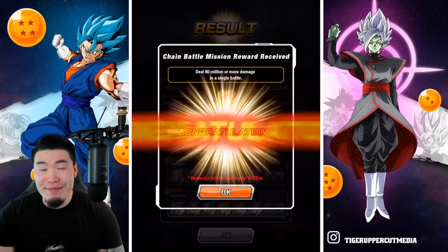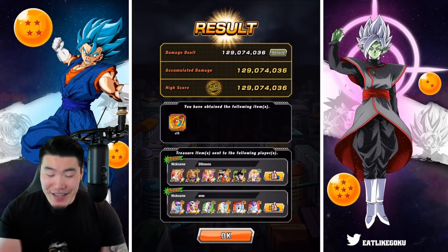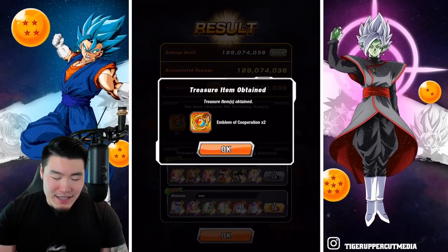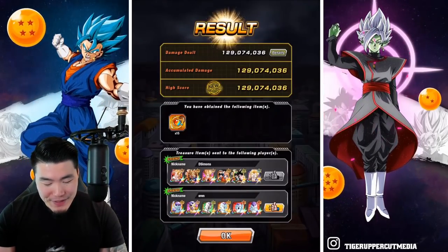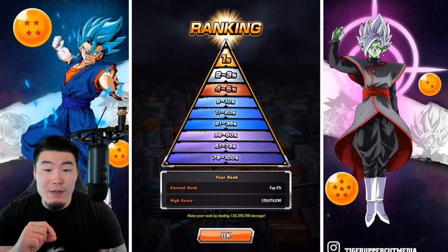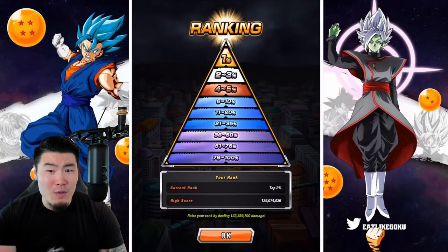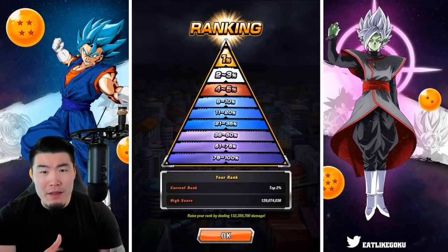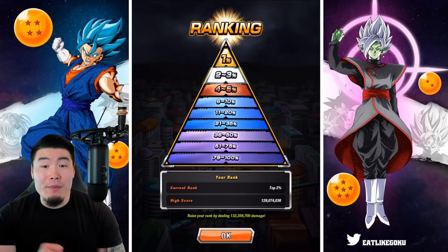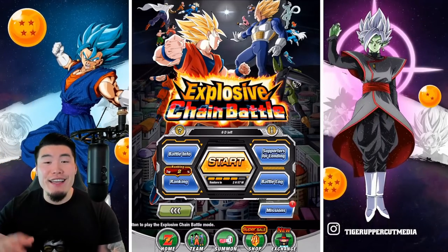It would easily have been over 130 million, maybe 135. I don't really know how the calculations would have worked out, but if I had actually just picked three Gogetas as opposed to two Gogetas and a random Frieza, that should have helped our score quite a bit. So the bar this time is a lot higher — we only got top 2%. A score that normally would have gotten us top 1% for most bosses this time is not good enough. 132 million is currently the cutoff for top 1%, so I'm not leaving this video until I surpass that mark.